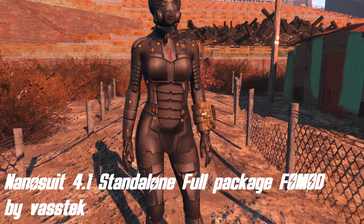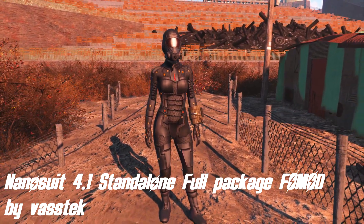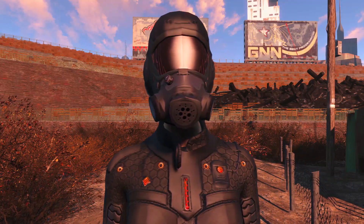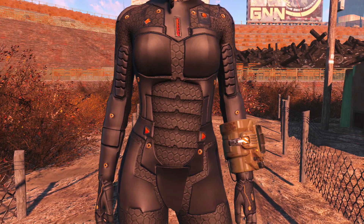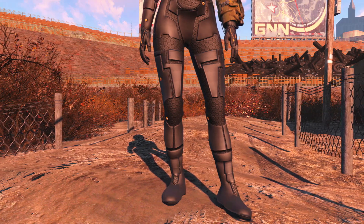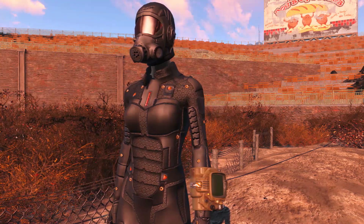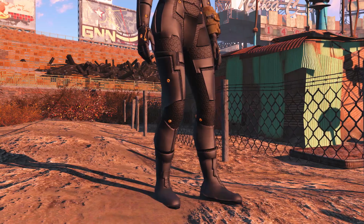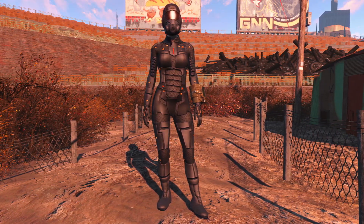Coming up next we've got Nanosuit by Vastek. This mod adds a brand new armor into the game — you can craft it at the chemistry station under the utility category. Nanosuit was, just like the R-91, one of the first custom armor mods on Nexus, and I think it is one of the most successful ones. It is available for both males and females, and it comes with custom textures and model. Personally I think the textures look absolutely amazing — they are HD and they have tons of small details on them. The orange glow visible all over the armor also comes with different color options.